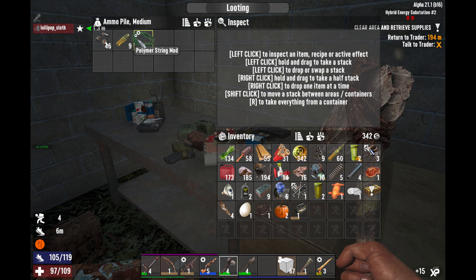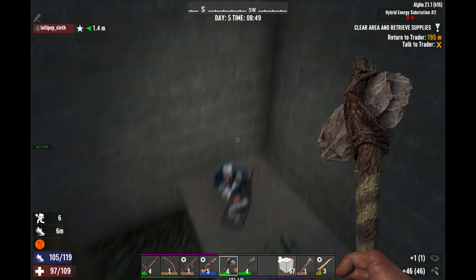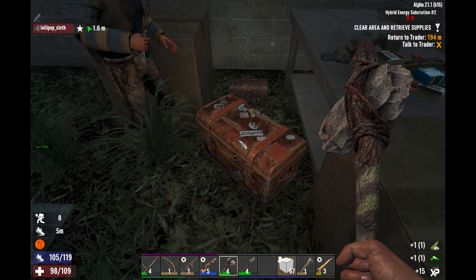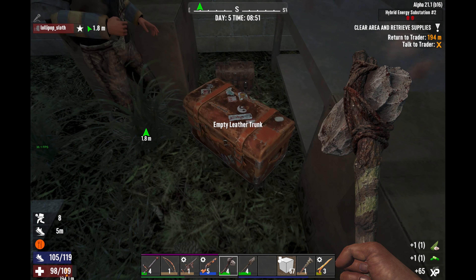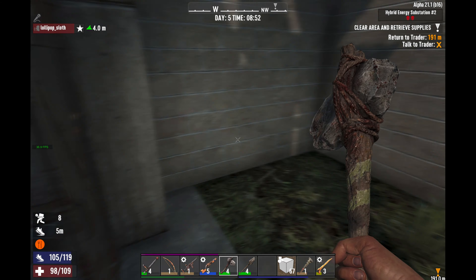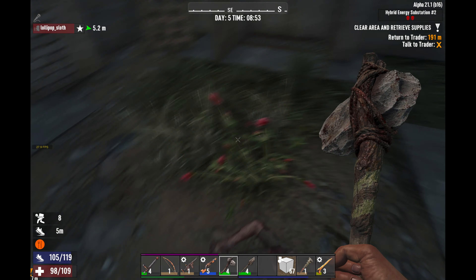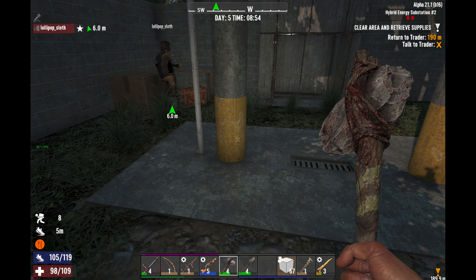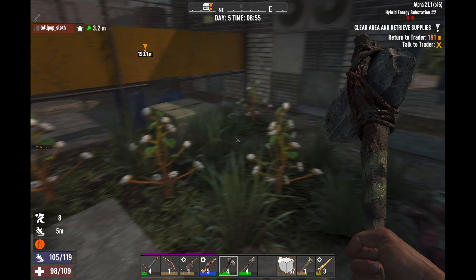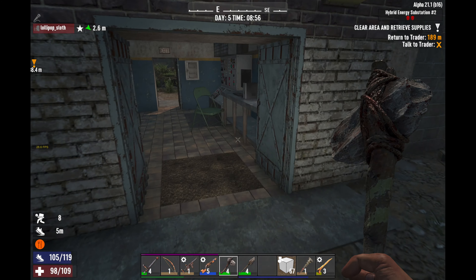A polymer string mod — I can put that on my bow. Here's some nine mil ammo — that's for you. Oh, they don't blow up anymore if you don't take all the stuff out of them. Your satchel is back here — that's pretty weird, how come your satchel is back here? It was my quest. Do you want to take apart this gore block right here? Alright guys, so that's that one. We're going to go ahead and head over to the other quest. First I'm going to take apart a bunch of stuff, and then we'll go to the other quest — I'll see you guys there.